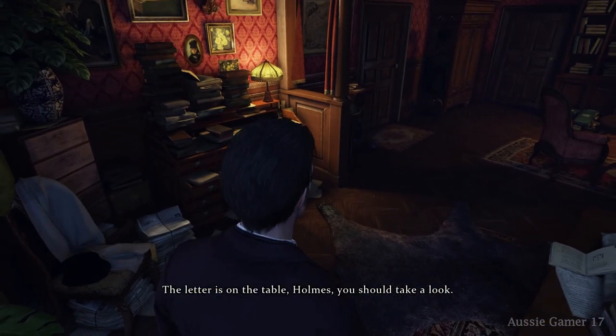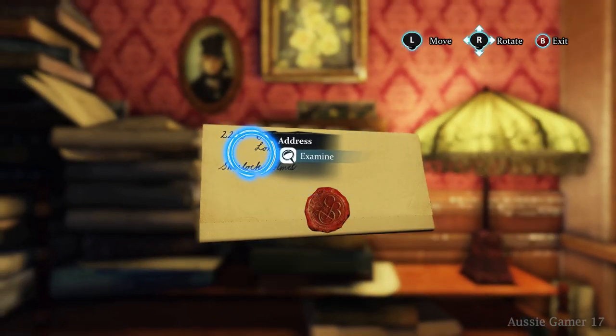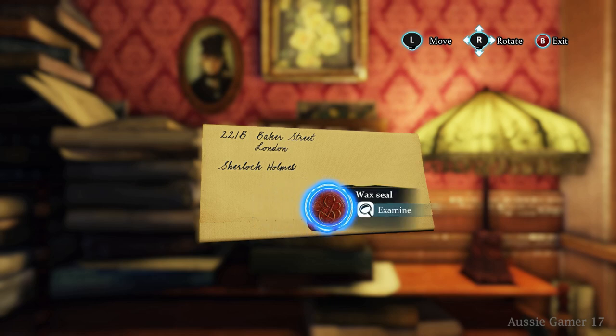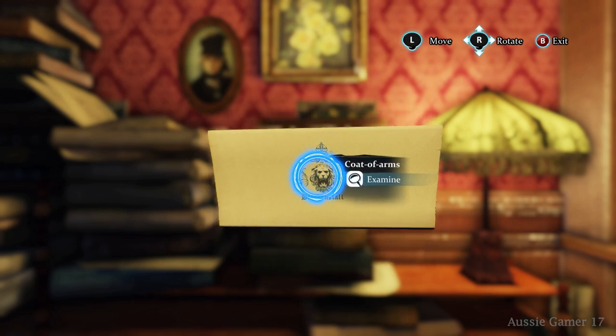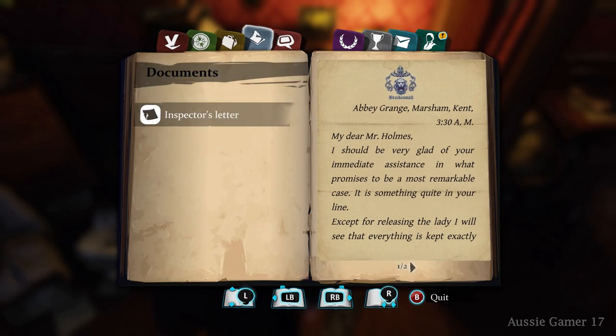Now we grab the letter from the table. We want to examine the address — Holmes can tell from Lestrade's handwriting that he was in a hurry. Examine the wax seal with the monogram E.B., then rotate the letter around and have a look at the back — it's a family coat of arms. Now we open it up and have a read. Pause the video if you need to read both pages.